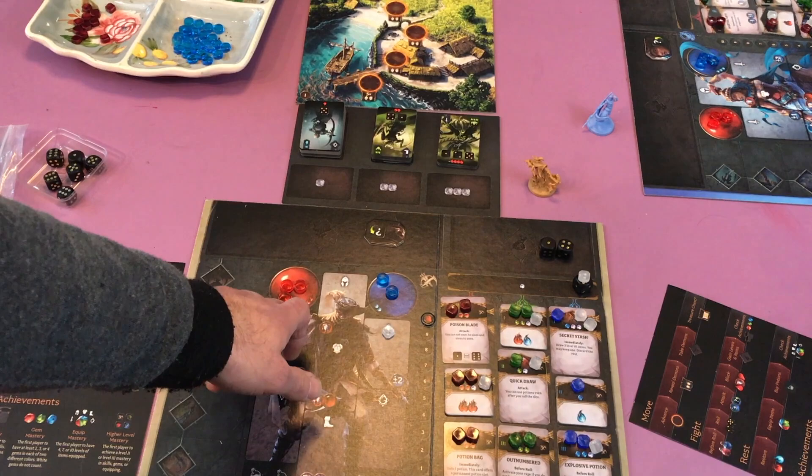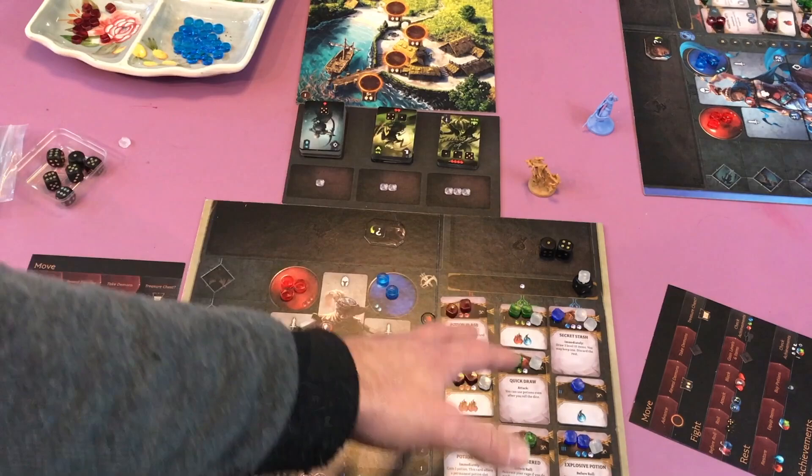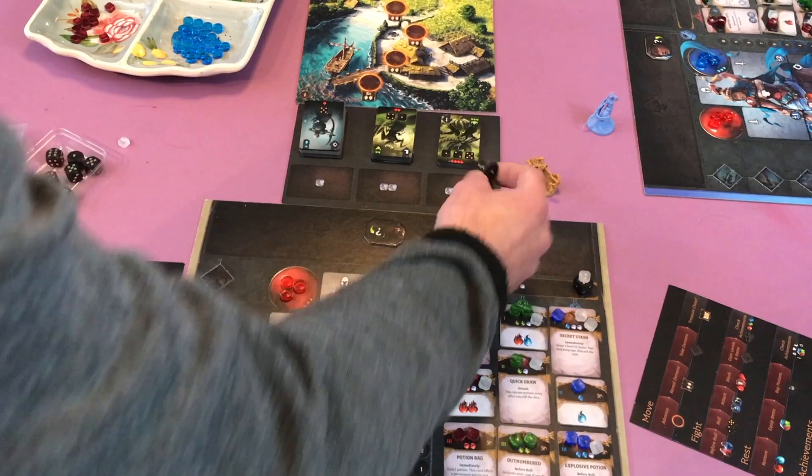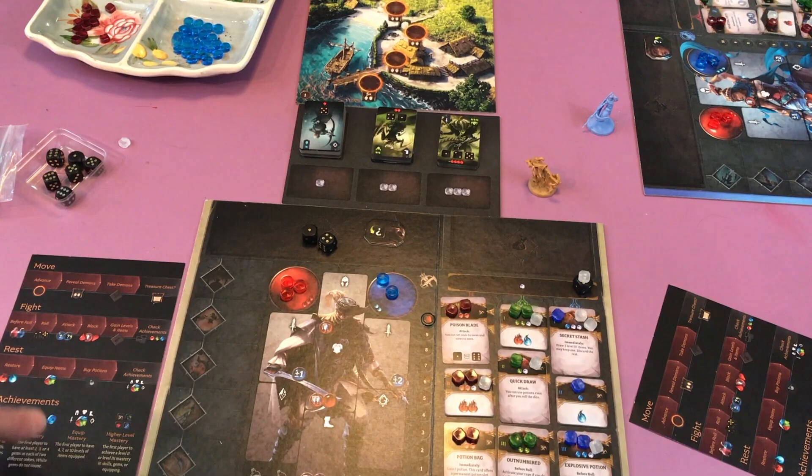So we got the player board set up here. The icons here indicate how much stamina you have and likewise for the mana. Over here on your right you have your skills. These are currently skills that you can potentially get but you don't have any right now. This is your two starting dice and this one will get earned when you equip your first item.